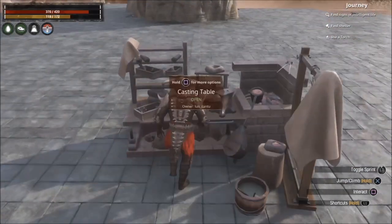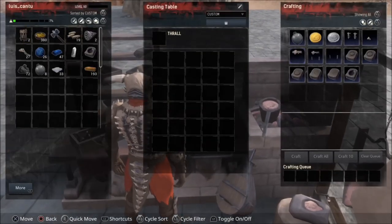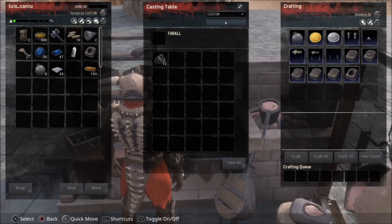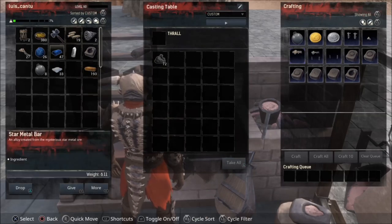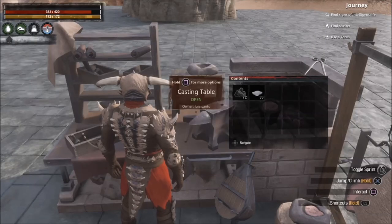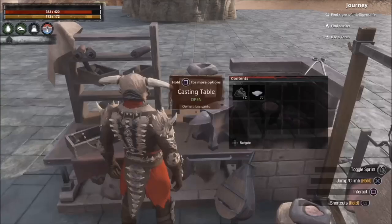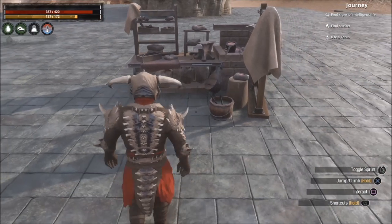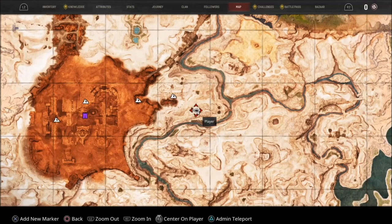The flasso is made in the casting table. For this we're gonna need the mold. To make the casting table you're gonna need crystal. Crystal is found in caves — wherever you see a cave, there's crystal inside.